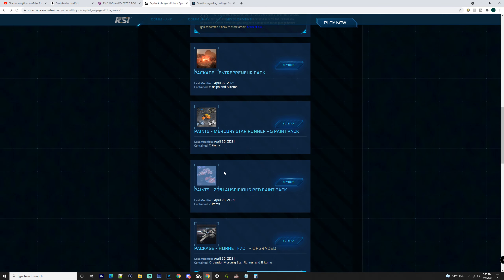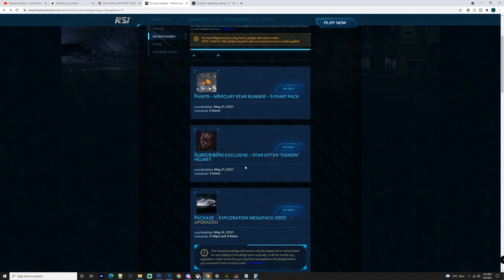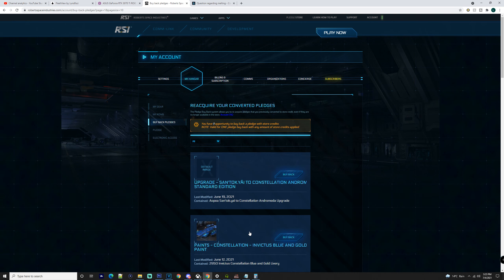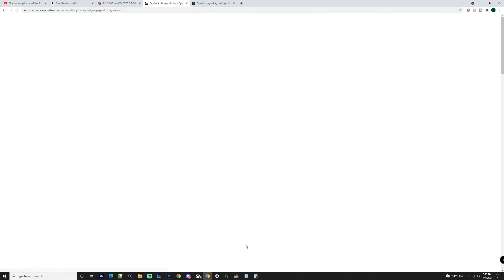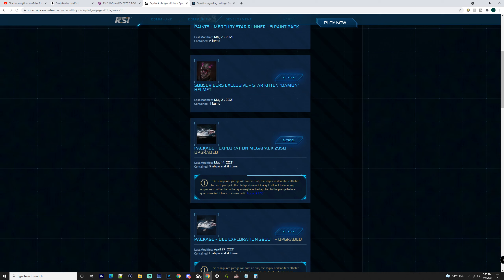If you had done at Invictus what a lot of people have done — and what I have advised — you would be in a better spot. My advice is that during Alien Week, Fleet Week, Invictus, and IAE, get the ships that you want. Get a couple of ships, buy them as individual packs, wait for that allocated time to pass, and then melt those ships or packs.